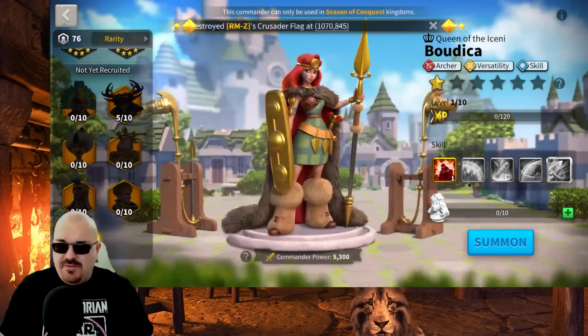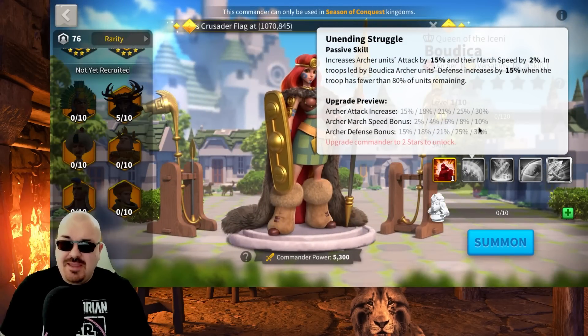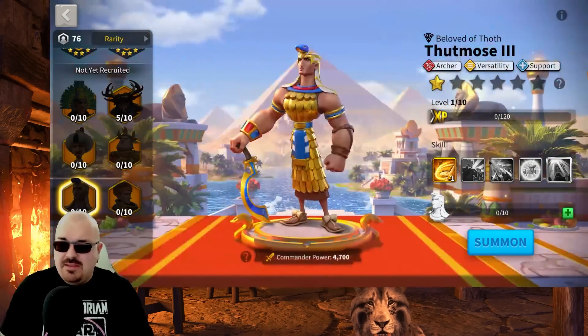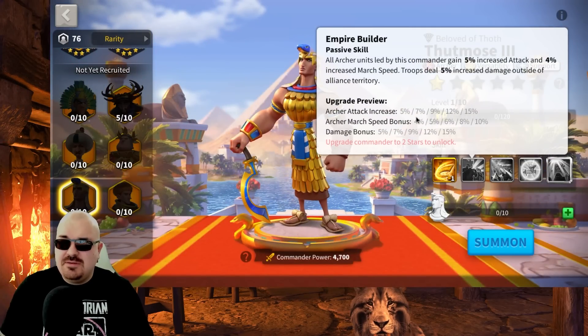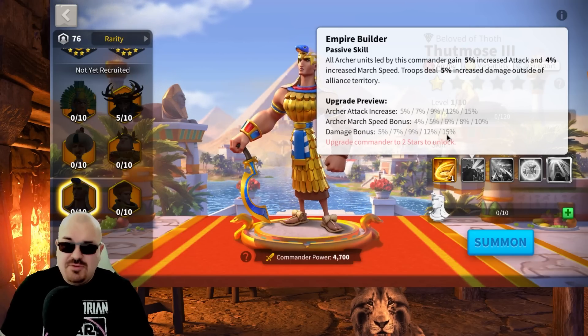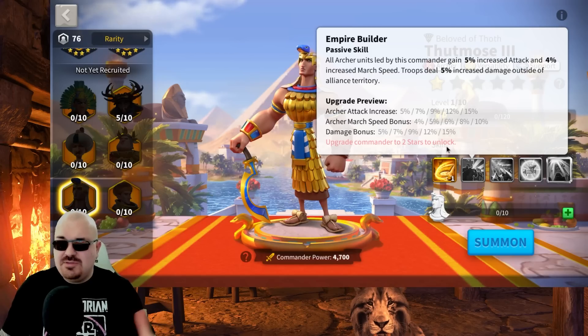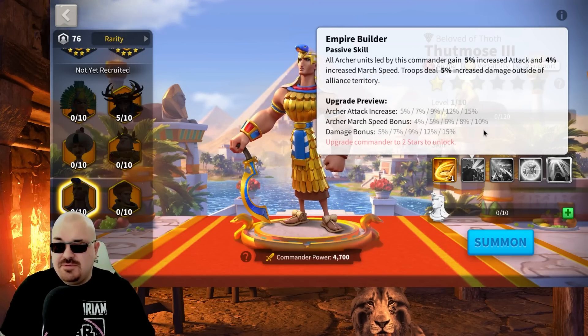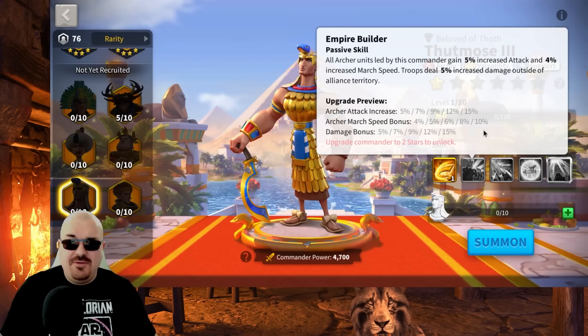Looking at Boudicca's second skill, you see attack, march speed, and defense bonuses that activate under 80% health — which is a fast threshold to reach. Thutmose's second skill gives 15% archer attack, 10% march speed, and a damage bonus that only applies outside alliance territory. So if you're defending on your own territory, you only benefit from 15% attack and march speed, which is pretty empty.